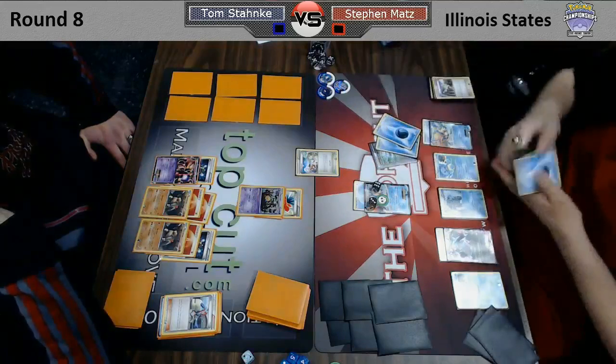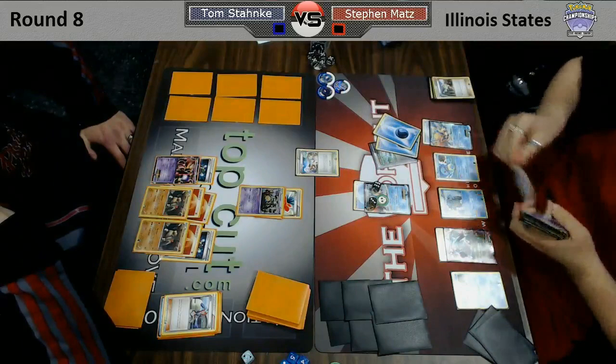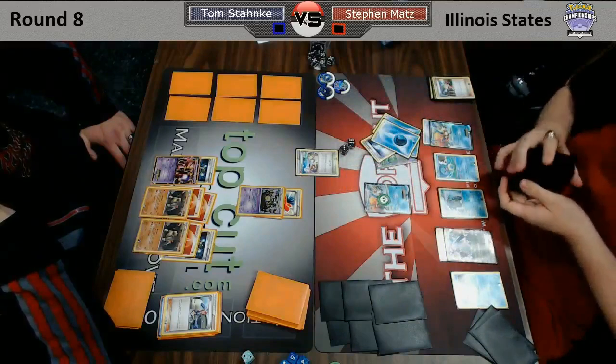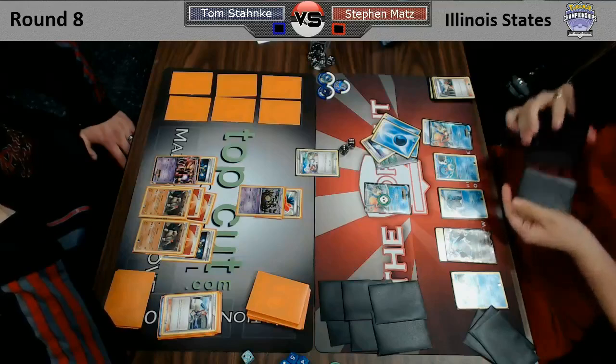Alright, so here's a Computer Search with Steven. We'll see if he has Tool Scrapper — if he does, this will be a huge turn. And no, he's going to play Max Potion instead. So I guess that answers our question, and from here we may just see a slow, painful death of Steven.